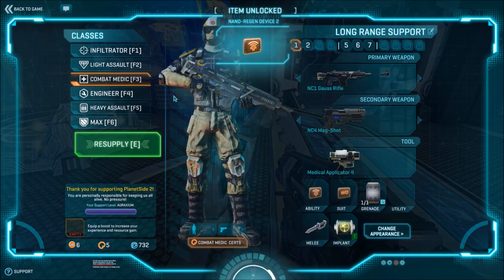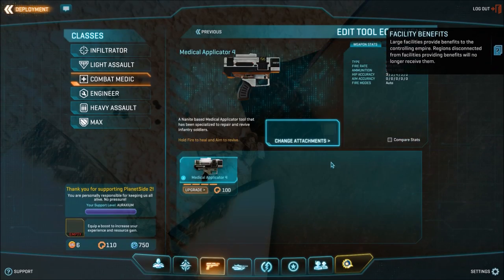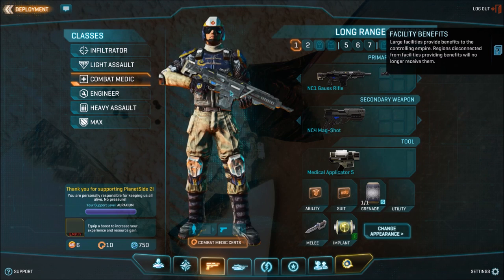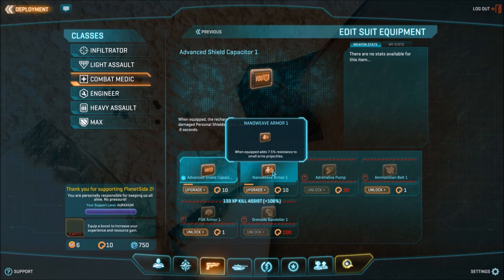You won't be a heavy assault but you will be very, very strong. Once you hit battle rank 3, slap those 100 certs into your revive tool. At this level it is already very workable — it's a strong build to start. It might also be a good idea to switch your advanced shield capacitor with your nano weave armor, which upgrades your resistance to small arms fire.